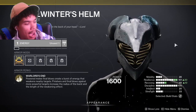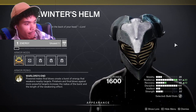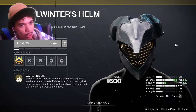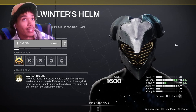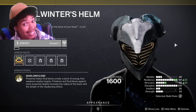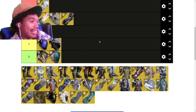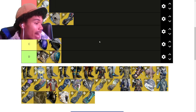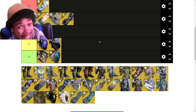Felwinter's Helm: melee final blows create a burst of weakened energy, and finishers against more powerful targets increase the radius. So basically you have an infinite weakened build if you pair it with something like Monte Carlo. I did have a comment recently saying it's not that bad, so I'm going to be humble and give it C tier. If you build into it, it won't be that bad.